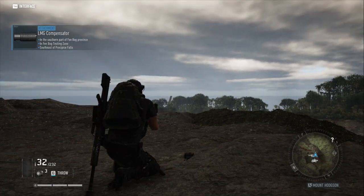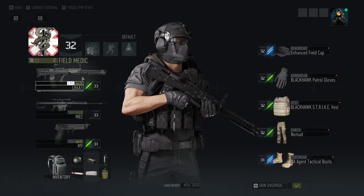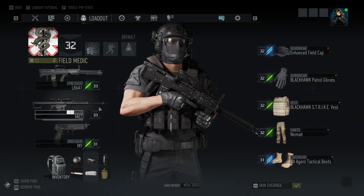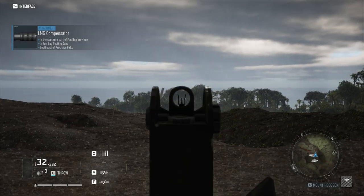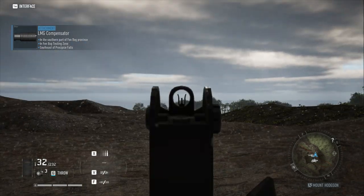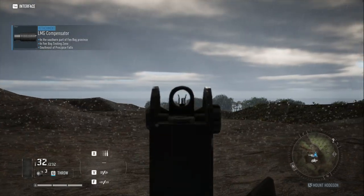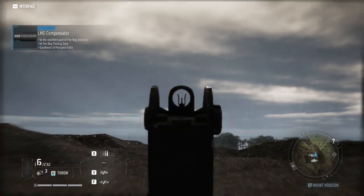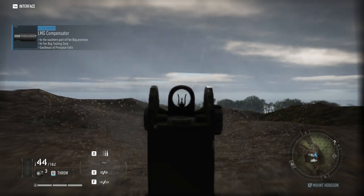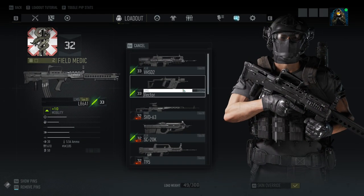Bipods are in the game — finally! Bipods give minus 10% horizontal recoil, plus 15% extra range, minus 15% sway, and a little more time to aim. The rounded angled grip gives less horizontal recoil with more vertical recoil as a trade-off. The grip pod is the standard default option for light machine guns — it gives minus 15% time to aim, less vertical recoil, and more range, so good benefits all around. I tried deploying the bipod but it appears to be cosmetic only in the private beta.